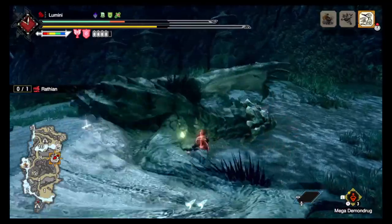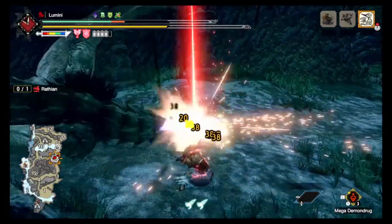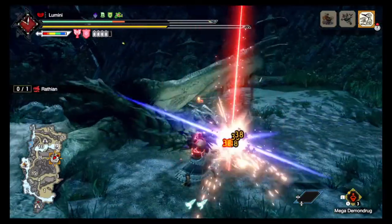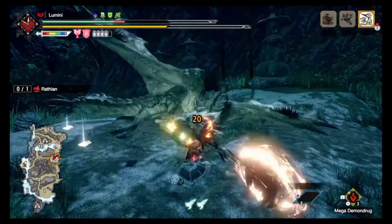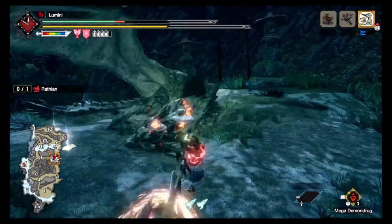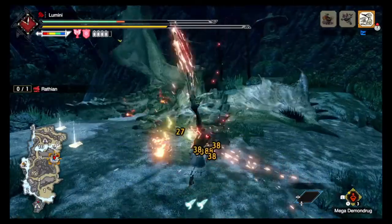Like, holy shit — is this even legal? Essentially, how the fight goes is that I bait out as many of the tail flips as possible by getting slightly beneath her chin and then a little bit to her left.